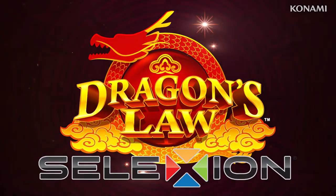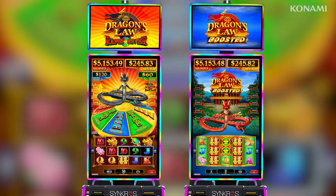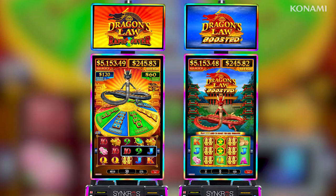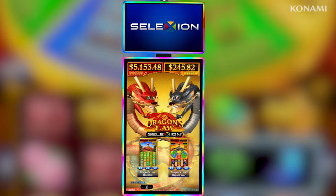Introducing Dragon's Law Selection. The lucky long-tailed dragon is taking on new heights with a first-of-its-kind multi-game linked progressive pairing based upon the iconic Konami classic.